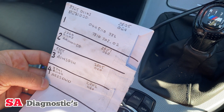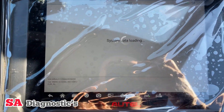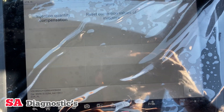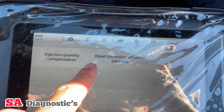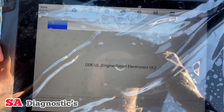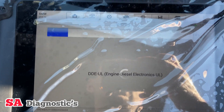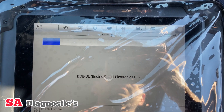I'll show you how to do them in a second. Once it's paired up, you just go into hot functions, then you go into injector, and then you get these two options. Once it's gone through everything and loaded up, that will give us a few more options.